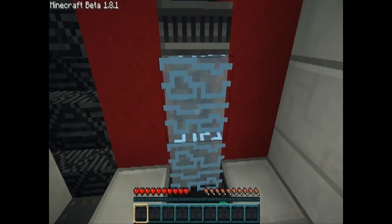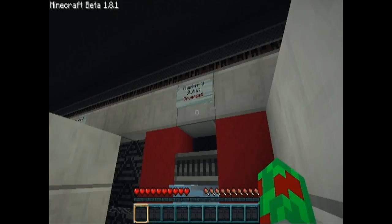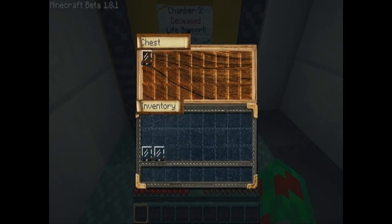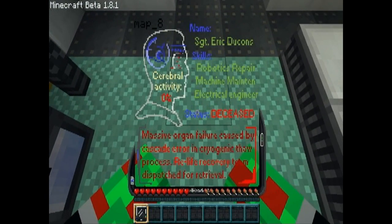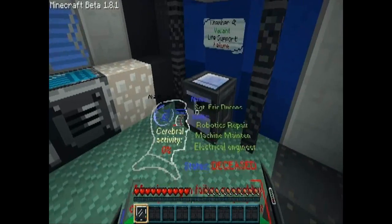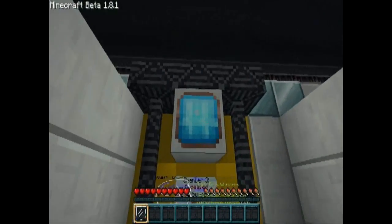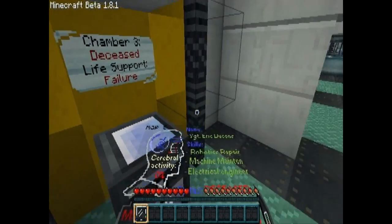Looks like another stasis chamber here. You can't open the door as you can see. Deceased — okay. Let's take out the Voxel reader and read this. Sergeant Eric Duncans — I got the joke — Protagonist! Ha, funny. Deceased, life support failure — nice, okay.